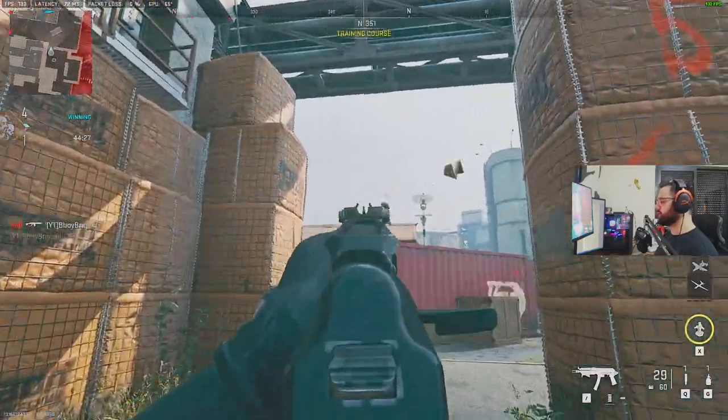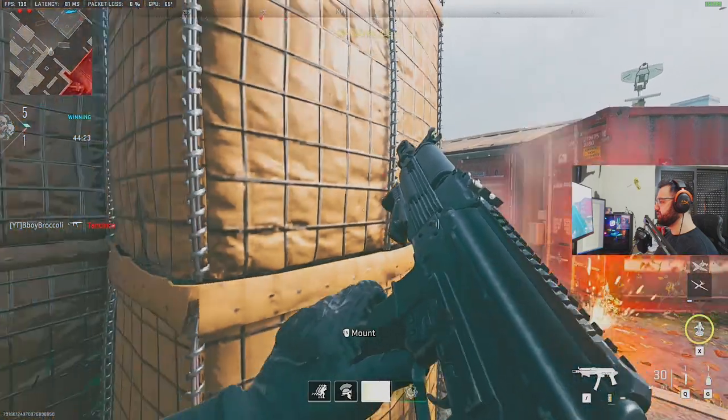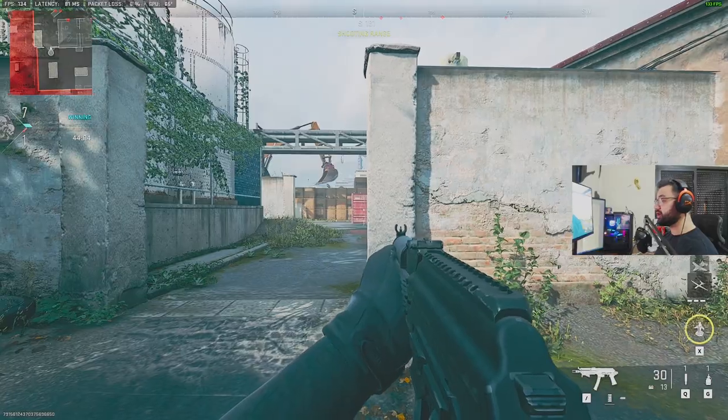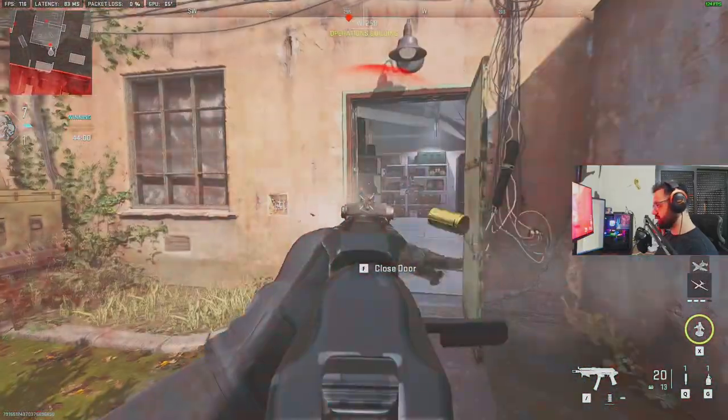A good centering will help you barely make any adjustments to your aim — see, I didn't even mean to aim at him and my aim is already towards him. Having a good center will always get your headshots or upper chest shots always on point.